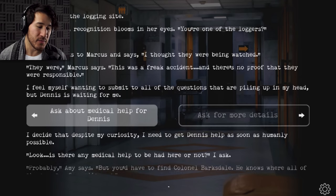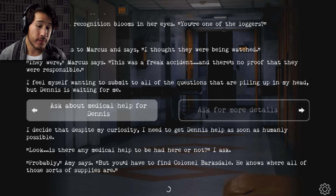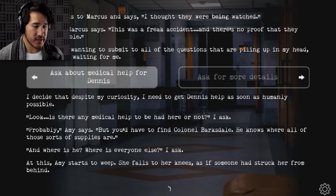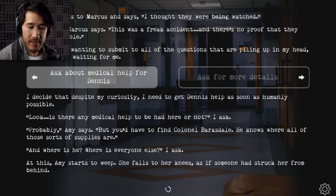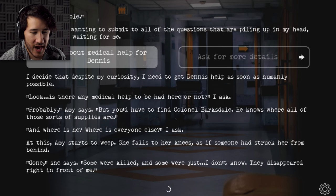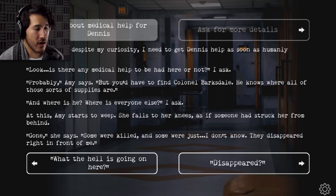'Is there any medical help to be had here or not?' 'Probably,' Amy says. 'But you'd have to find Colonel Barksdale — he knows where all those sorts of supplies are.' 'Where is he? Where is everyone else?' At this, Amy starts to weep. She falls to her knees as if someone had struck her from behind. 'Gone,' she says. 'Some were killed and some were just — I don't know. They disappeared right in front of me.'